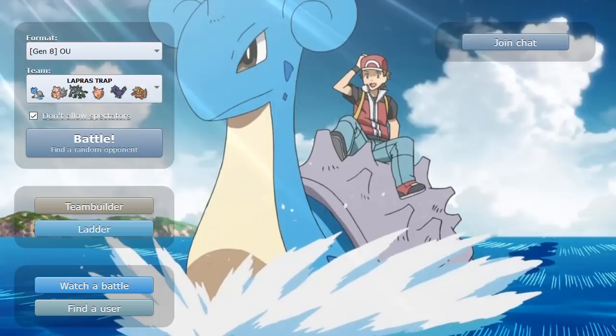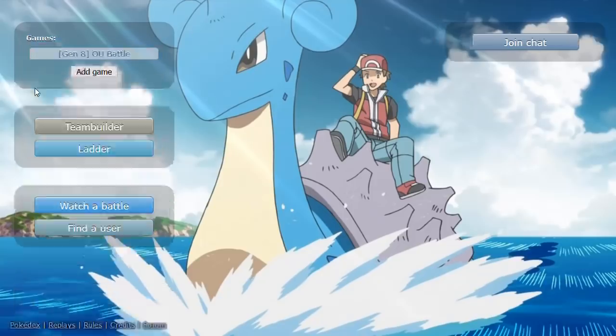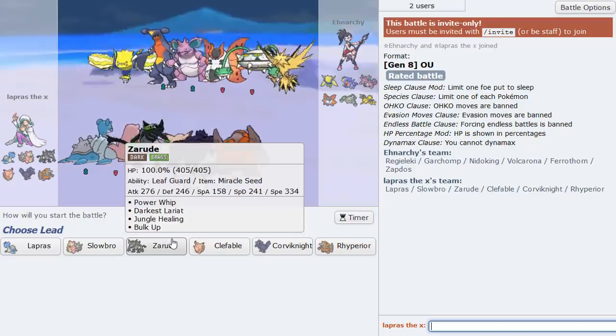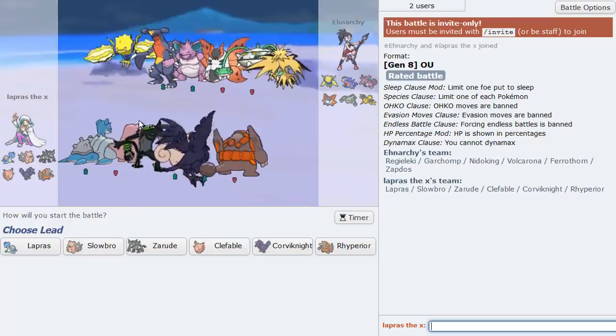Corviknight is there for Defog purposes, and Rhyperior I love because it's great for setting up Stealth Rocks and deals with Zapdos, Moltres, certain Magearna sets, and Volcarona. That's the squad. The team evolved from something that looked more like stall into something semi-stall, maybe more balanced. There's a lot of bulk with bulky walls, not much raw offense, but there's still offensive presence from Slowbro, Rhyperior, Zarude, and Clefable. We have two Ground resists and two Electric resists.